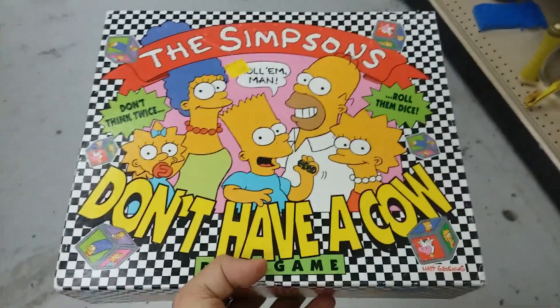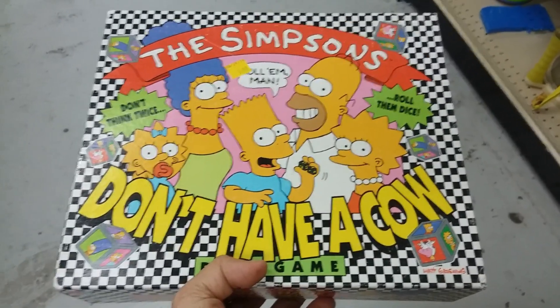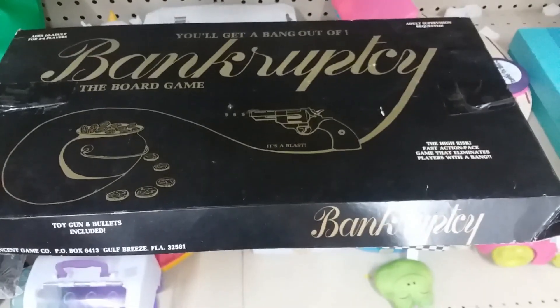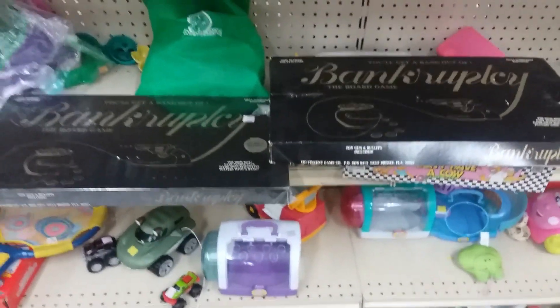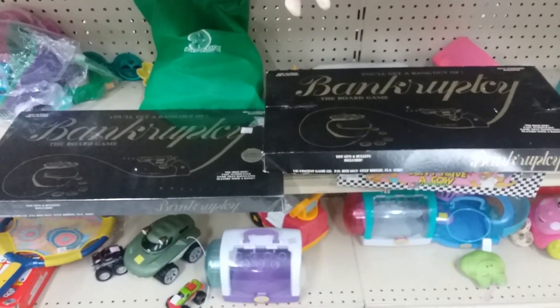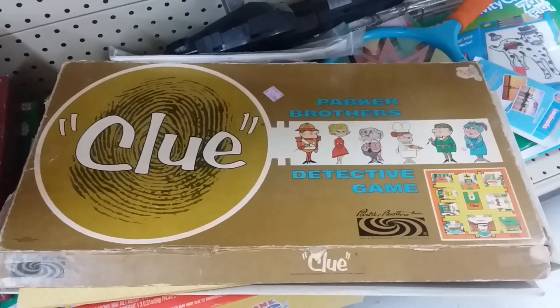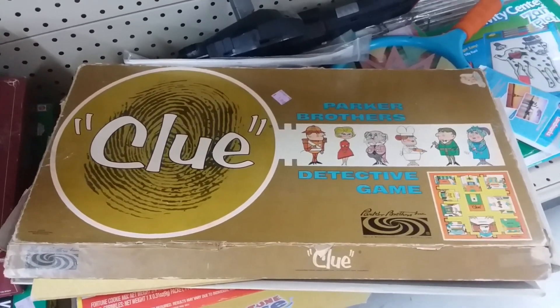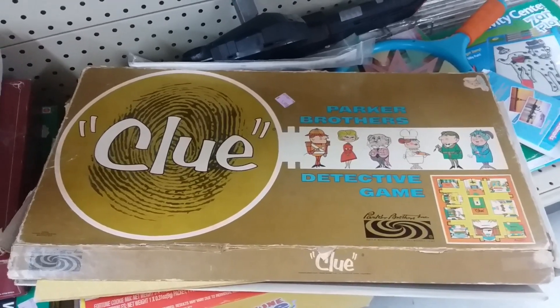Here is the Simpsons Don't Have a Cow - a game that plays similar to some other games I have and doesn't look that good, so I'm gonna leave this. Here's a game called Bankruptcy - there are two copies here. Basically this plays like Monopoly, only if you run out of money you have a gun that you shoot, so I'm gonna leave it. Here is Clue vintage version - the box is really beat up and I'm not gonna be able to get anything for this, so I'm gonna leave this behind too.